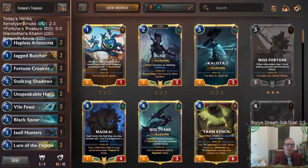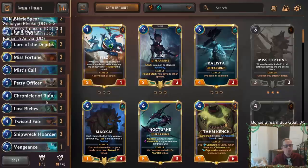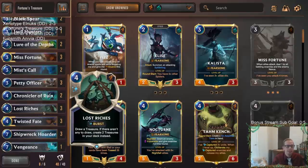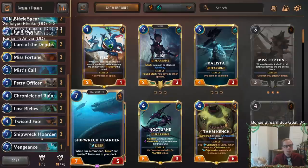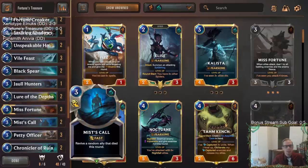Welcome everybody in Twitch chat and on YouTube for Fortune's Treasure — this is going to be our next Meme Tier Monday deck. This was a donation deck challenge to build with Misfortune, Twisted Fate, and Lost Riches. I put together a Lost Riches and Shipwreck Hoarder deck focused on treasures. Misfortune is in here more for the theme — Bilgewater card, always looking for treasure on her boat.